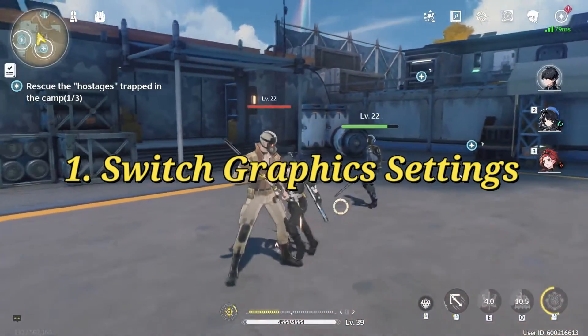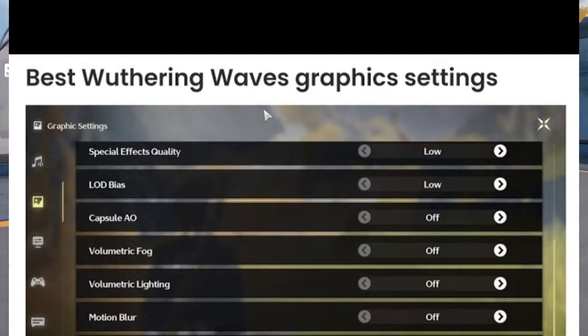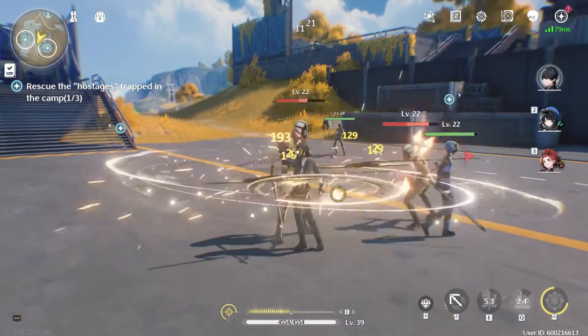Tip 1: Switch graphics settings. Access the game's graphics settings and switch to the advanced mode if available. This setting often provides more control over graphical elements and can help optimize performance.